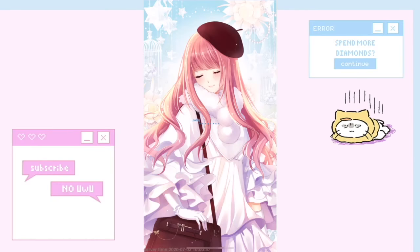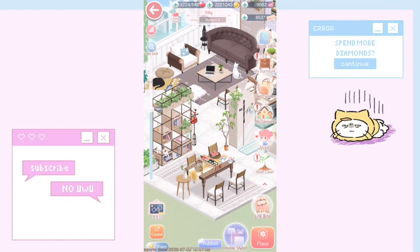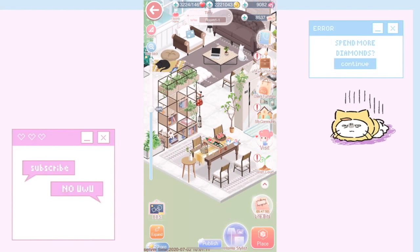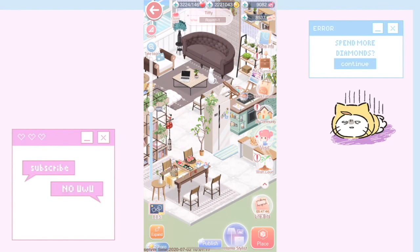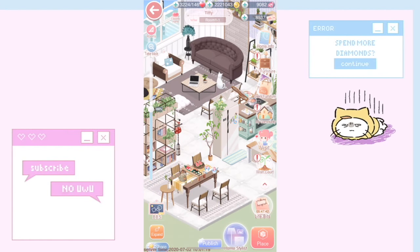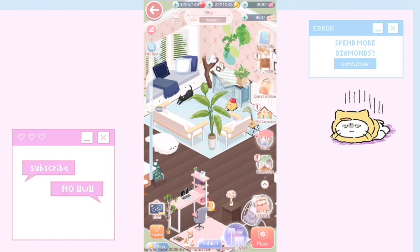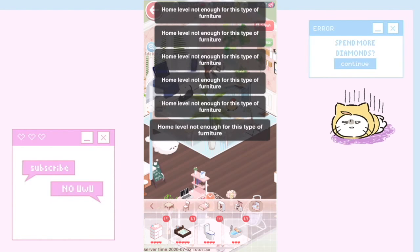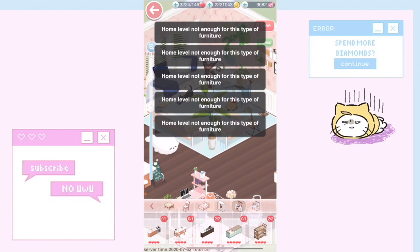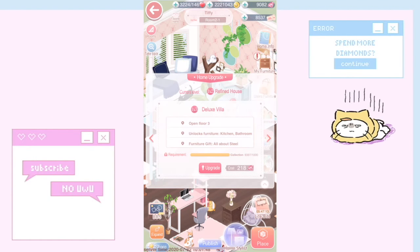The final tip is about the home feature. I like to keep a nice home even though I don't use it a lot, but the problem is some items — like kitchen and bath items — can't be placed unless you unlock those room types for 218 diamonds, which I would never spend on my home.